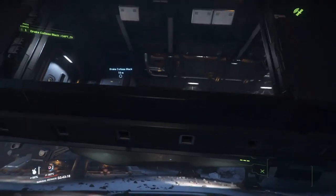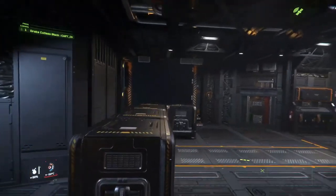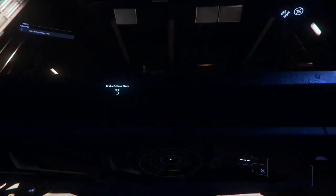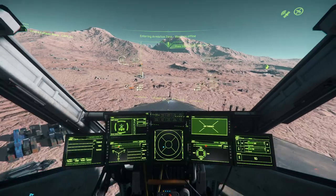Hello everyone. In a previous video I showed that you could climb into the Cutlass door — this is going to be a part two to that video. As some of you may know, you can't climb into the Cutlass side door on a landing pad. This is because the landing pads are perfectly flat.